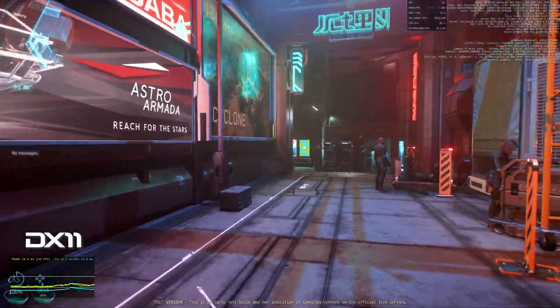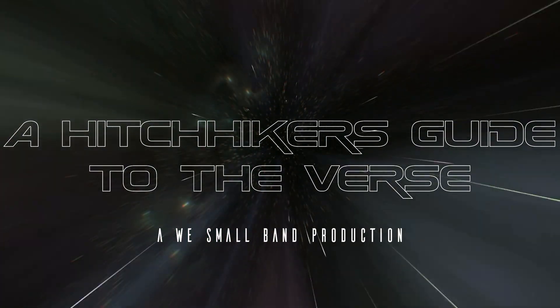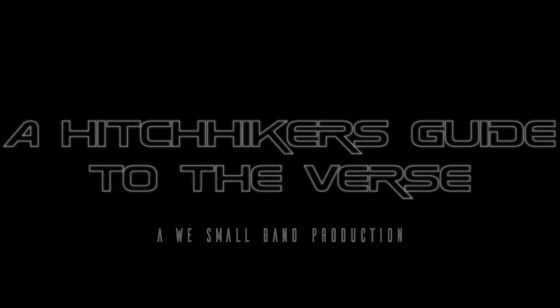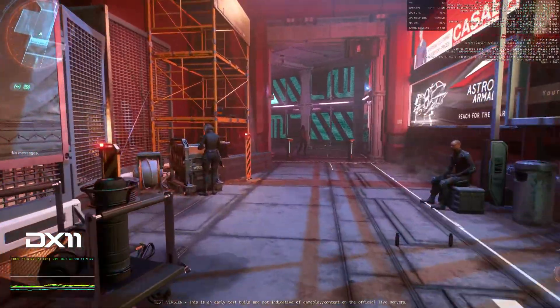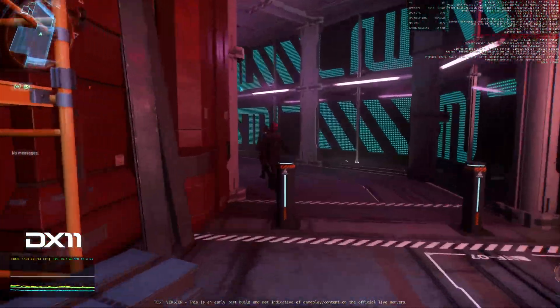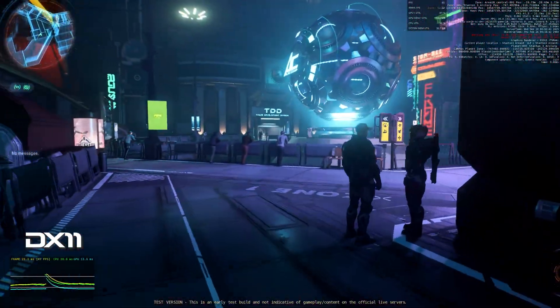From here on out, please feel free to use the chapters to skip any parts you're simply not bothered about. The way I tested this was to walk back and forth between my hab and hangar in area 18. I chose this as it's an easily repeatable loop, with both open and closed off areas that are both easy and difficult for the system to render.